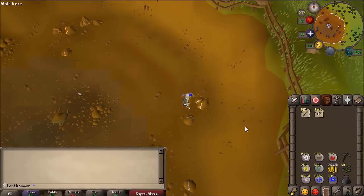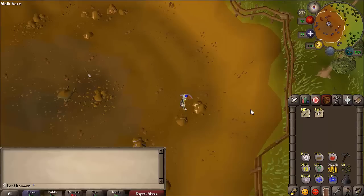This is pretty much the fastest route you can take to make the fastest tabs on an Iron Man account. Using this method, you should expect to make about 400 to 450 house tabs per hour, and that's with the Humidify spell. That's pretty much all you need to know on the fastest methods to making tabs on an Iron Man account. I hope you guys enjoyed this guide and have a wonderful day!